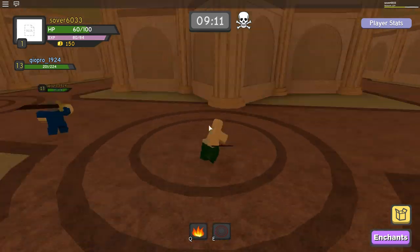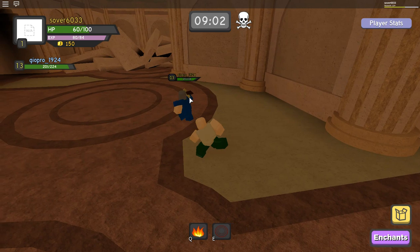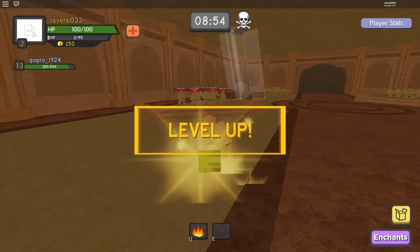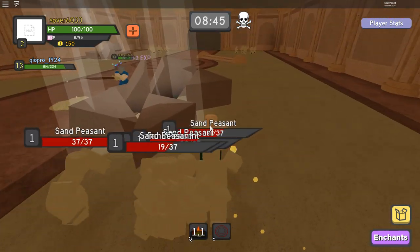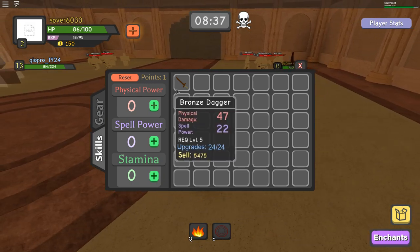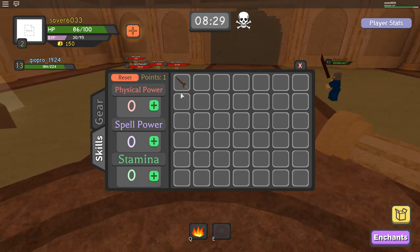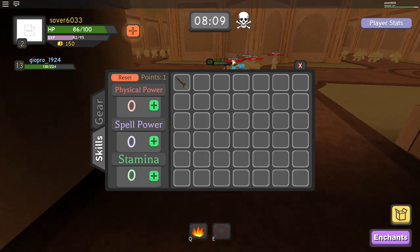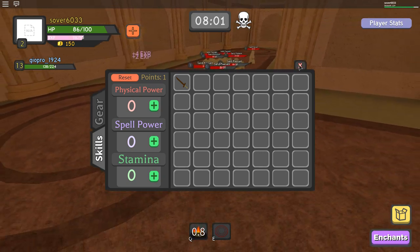There will be a blockade with mobs on the other side that you have to defeat. When you level up, you can put your points into anything you want. Physical power improves damage for swords or daggers. Spell power improves your spell damage — like the fireball I'm using. Stamina increases your HP.